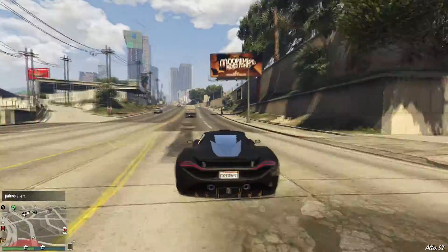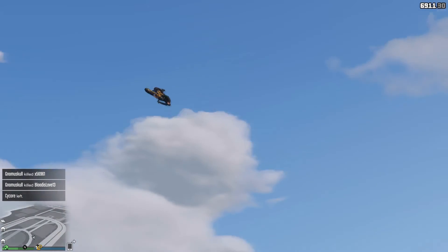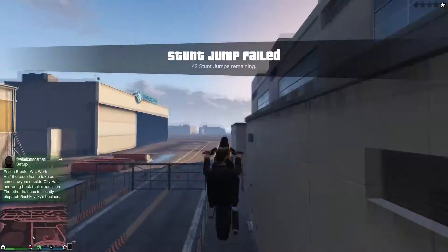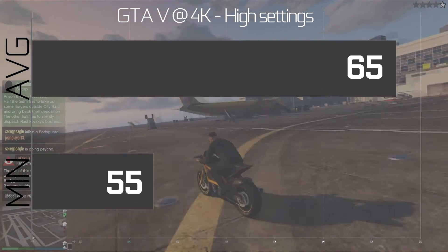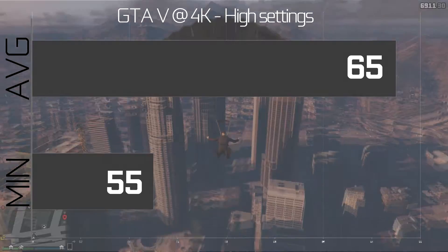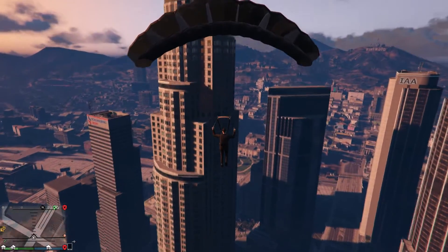We benchmarked GTA 5 for a good half an hour, to get an intensive and fair benchmark — played how I would usually play, going around with friends in boats, helicopters, different cars, causing all sorts of action, blowing everything up. Basically anything you'd expect in GTA 5 Online. Reddit, I told you my 970 can game at 60 frames per second. The benchmarks prove I'm right: 65 frames per second average with only 55 frames per second as the minimum, which is fantastic. That minimum is brilliant — we're not dipping too many frames, and our average is 65 fps. For a card marketed at 1080p and 1440p gaming, that is pretty good indeed.